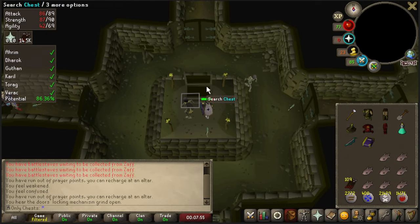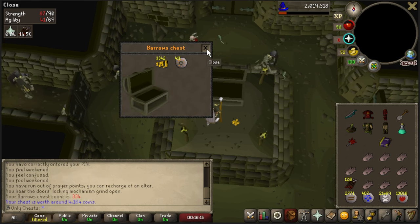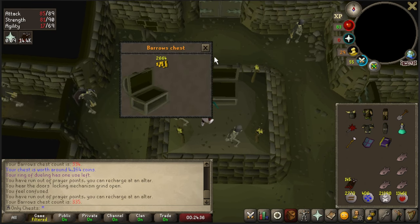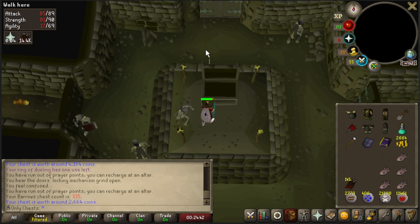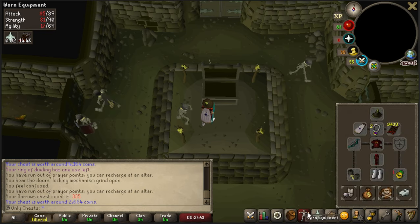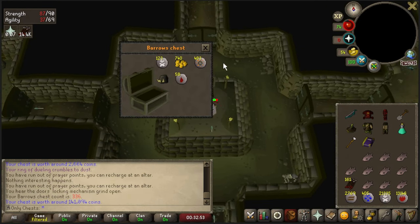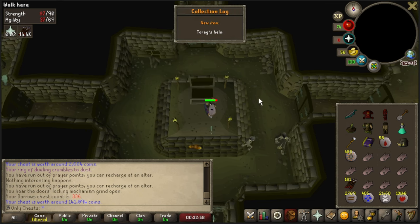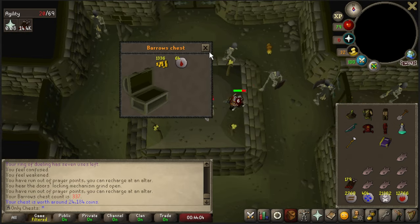Chests 333 and 334 — that's really bad. Chest 335. This is worse than the last one. What is going on, Barrows? What are you doing to me right now? Chest 336 — oh, we got a Torax Helm! That's a new item. I will take it. Can we get back to back? Chest 337 — no, we did not.